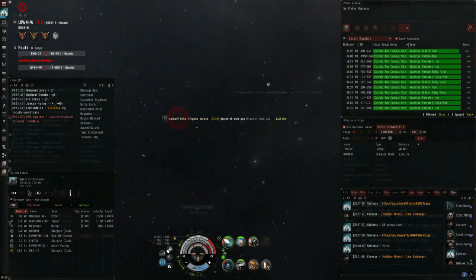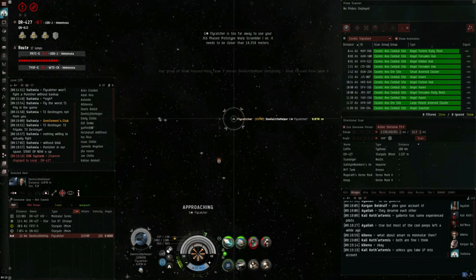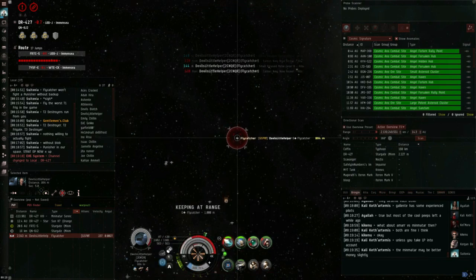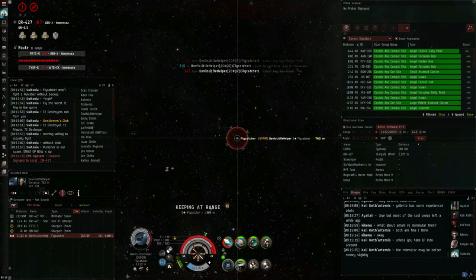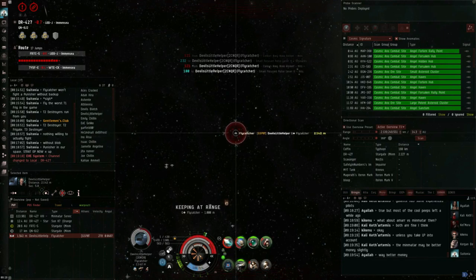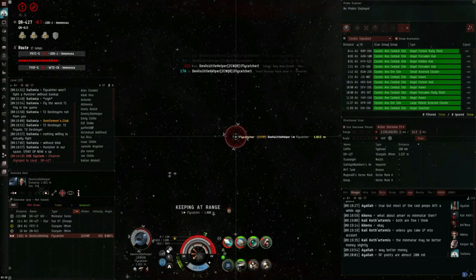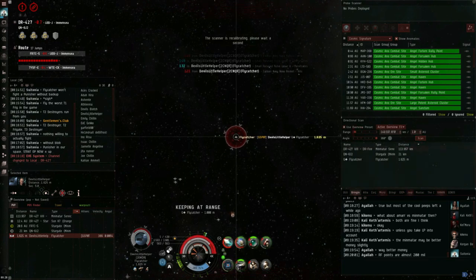Amarr are the least balanced — they have quite a strong frigate in the Tormentor but also the worst frigate in the game in the Punisher. The Tormentor is incredibly strong right now: it has an energy turret capacitor use bonus and an energy turret damage bonus, plus a small drone bay. It can put out incredible DPS at both close and long range while having an efficient tank. The Tormentor is probably the most powerful Tech 1 frigate in factional warfare space — with an afterburner fit and beams it blasts DPS at 8 kilometers while forcing off kiters with microwave, without suffering the cap problems of a microwarp drive fit.